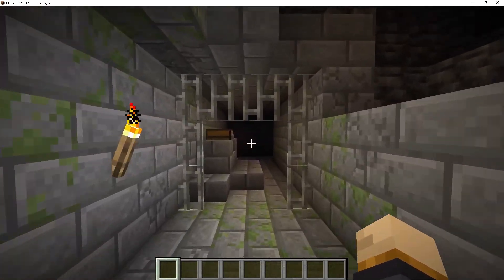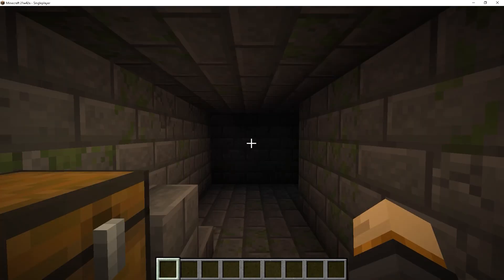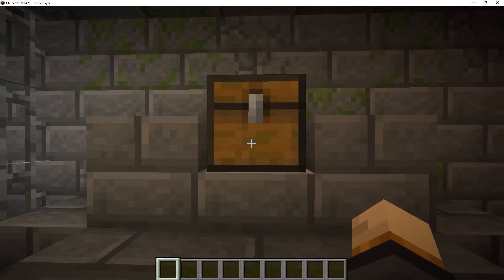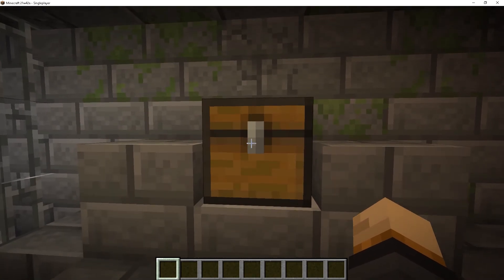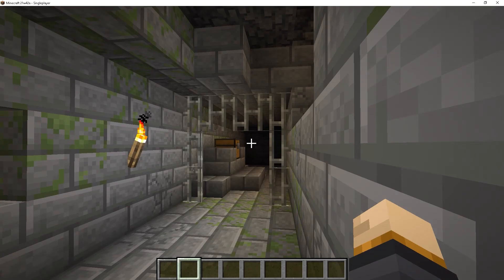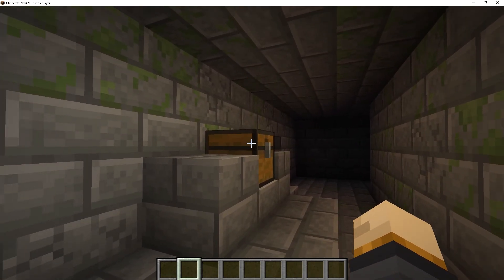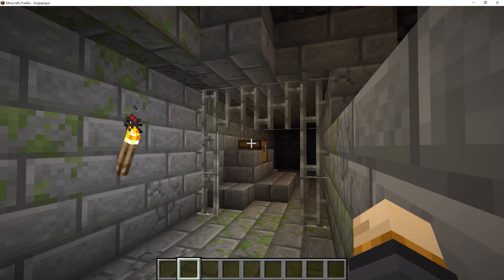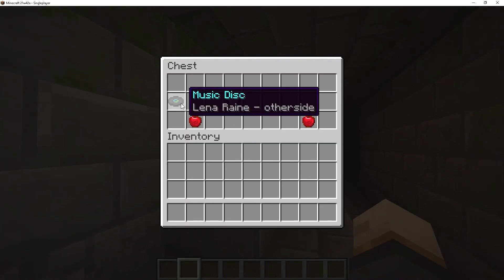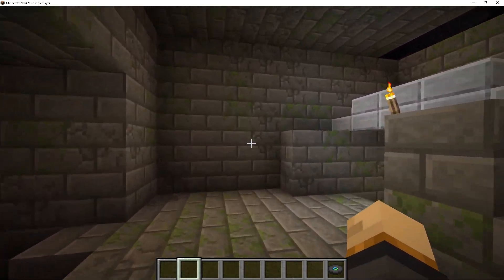They've introduced a new music disc, which is actually by far one of my favorites. This is also created by Lena Raine. I'm absolutely loving the music they're introducing to the game, especially Lena's music — it just sounds really good. This new music disc can be found in two locations: rarely in a stronghold corridor chest, or much more rarely in a dungeon. Inside this chest we have Lena Raine's 'Other Side,' which by far is one of my favorite music discs.